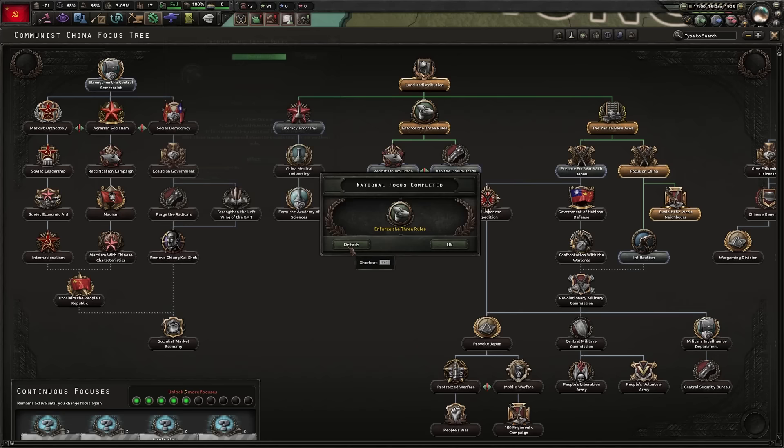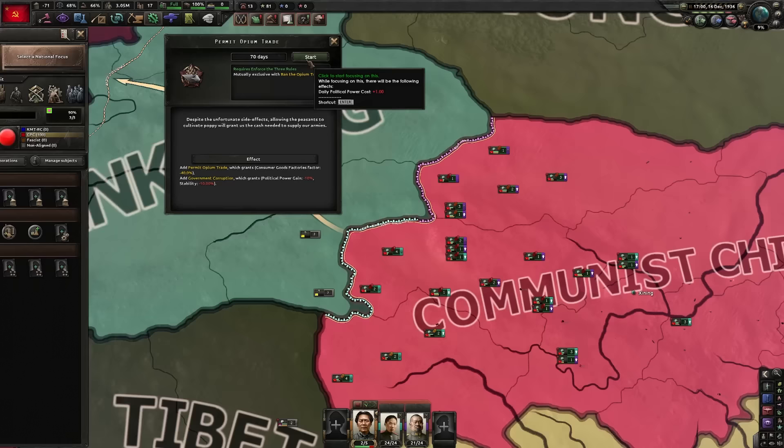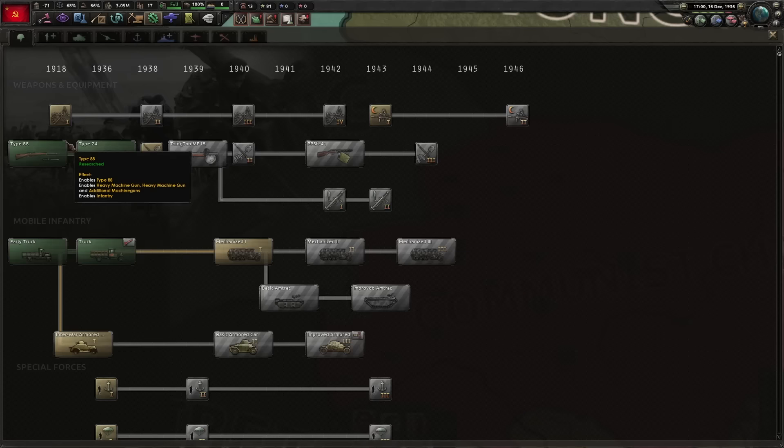This focus used to be good, now it's okay. We'll get some consumer goods — negative 40%. This used to be able to bring you down to zero consumer goods, but now because consumer goods are hard-capped at 10%, it's not as nice. Paradox, please put it back the way it used to be. I'm going to research interwar airframe and we'll be declaring war now.